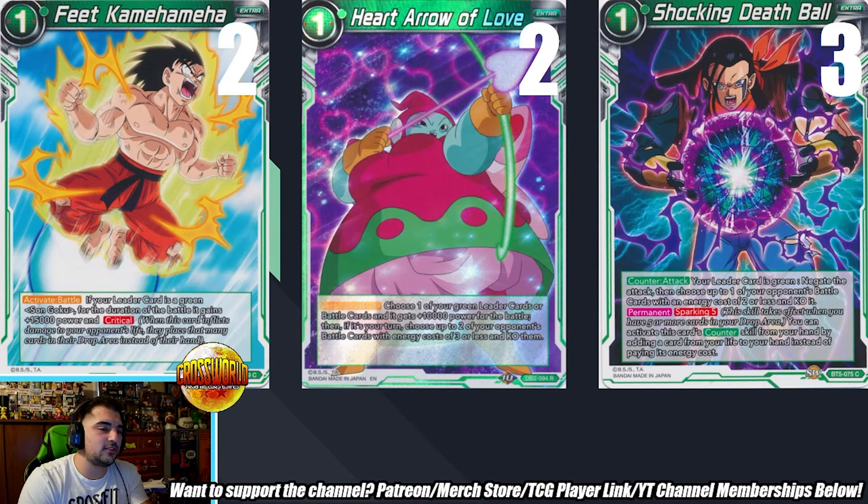Next we have two Feet and three Shocking Death Ball. As far as standard Reboot Gohan goes, two Feet seems low — generally people play three. Was two just fine for you? Honestly, I just don't like this card. I've historically never played green, and I never liked it. But I had it sidelined and realized I'd be dumb not to main it given how strong it is, so I ended up maindeck-ing it. The ratio might go up after the tournament.